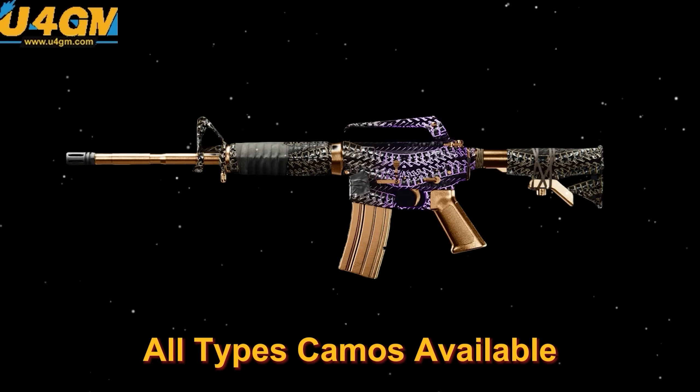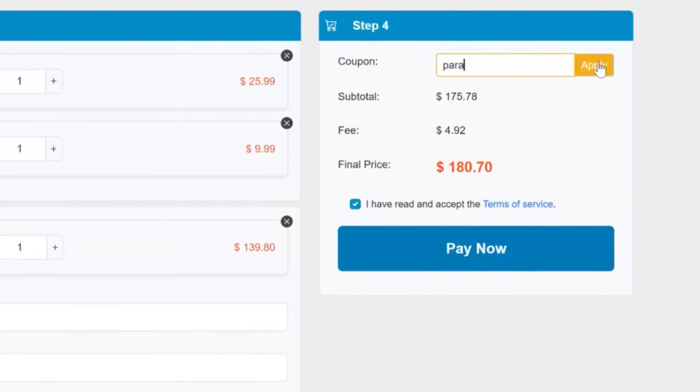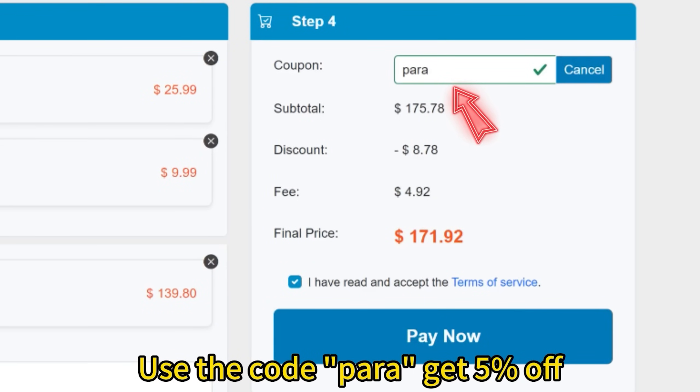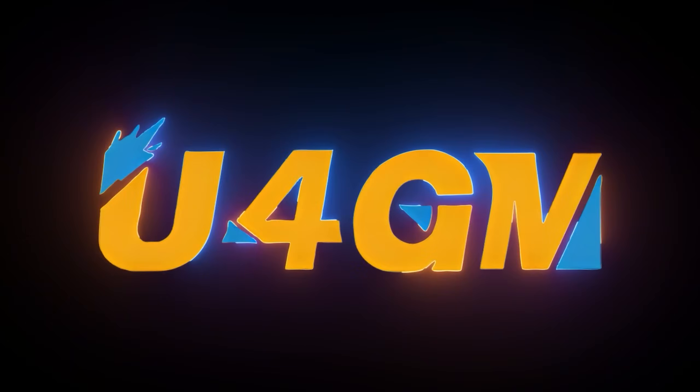If you need help unlocking anything here in Black Ops 6, make sure to check out U4GM. They can help you with any challenge in the game, from camo challenges to any hard challenge. They also provide very cheap codes to redeem, like XP codes and rare skins. Go use my code PARA for 5% off.